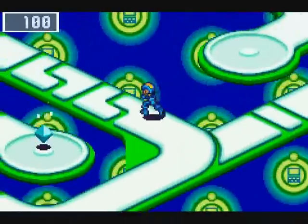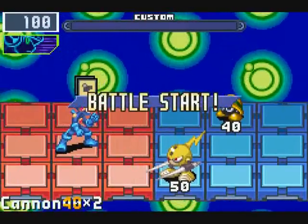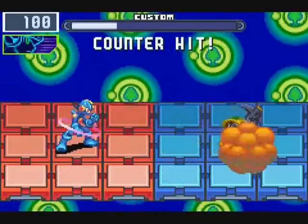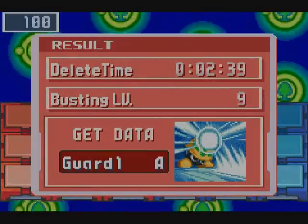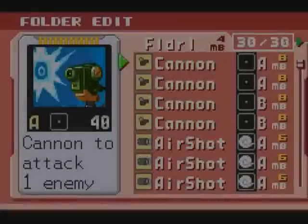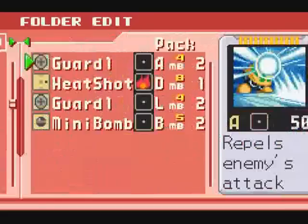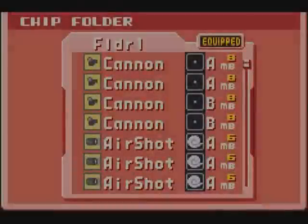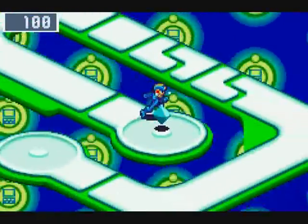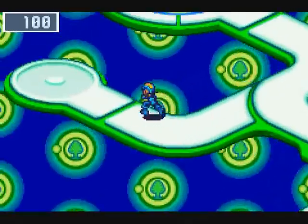There's mystery data down here, so we're going to go down here first. I think I have as many Guard 1As as I can add to the folder, so let's edit things a little bit. I really don't want those. By making them all A code, we can cycle through things a little bit quicker. And we get Copy Damage Asterisk. For those that don't remember, Asterisk is a wild card code — you can use it with anything.